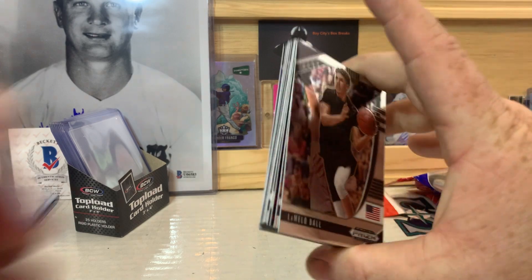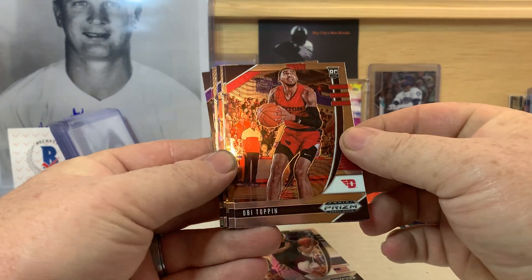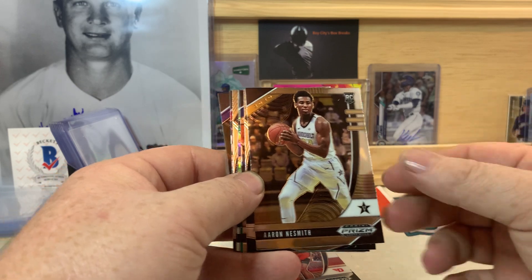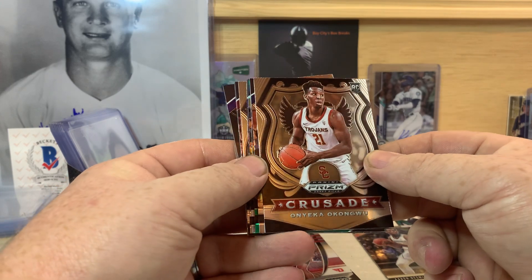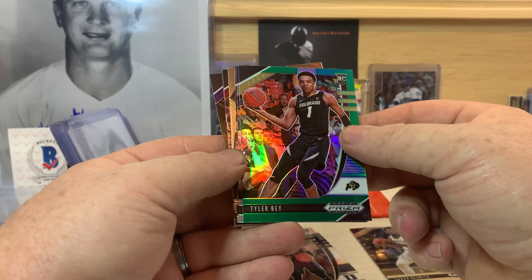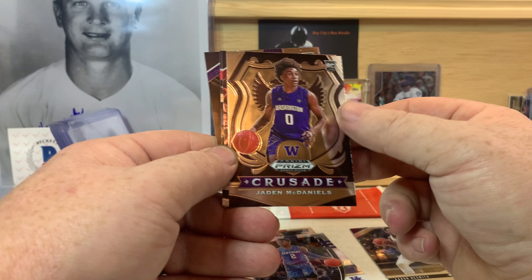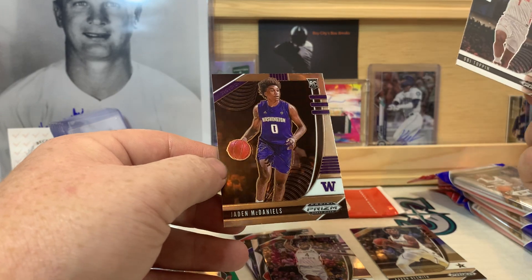Starting us off, we got a LaMelo Ball — one of the top players to look for. Obi Toppin, there's another good one; his stock is rising. Aaron Neesmith — I think I have 4 or 5 of his green versions. Onyeka Okongwu, Trey Jones, Tyler Bay Green and Tyler Bay Silver back to back. Ashton Higgins, Jaden McDaniels, Patrick Williams, another Obi Toppin, and Jaden McDaniels.